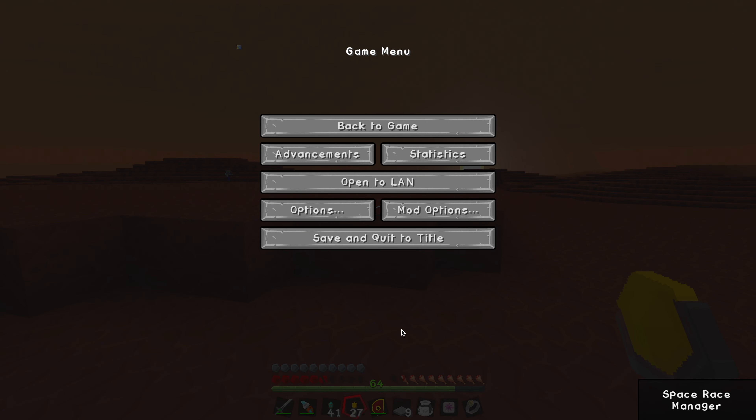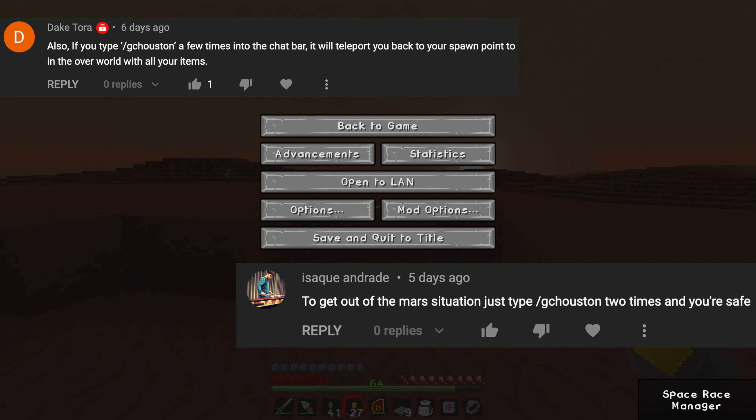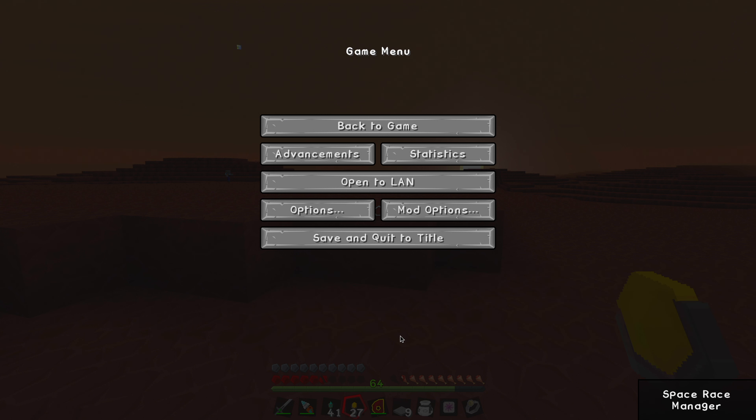Howdy there folks! How are y'all doing? My name is Rhys and welcome to Stranded and Dying on Mars. Last time, I got stuck on Mars and didn't know how to get off. So I just haven't played since, but I've gotten some fantastic feedback from you folks. Some people suggested we use the command GC Houston to teleport back to Earth, but I didn't want to do that — there's also a dimensional teleport command. Both feel a little cheap. I wanted to find a real solution to the problem.